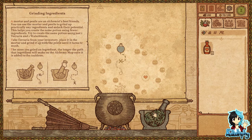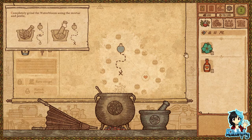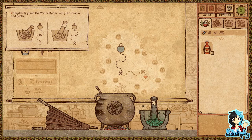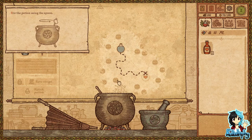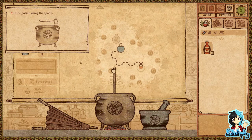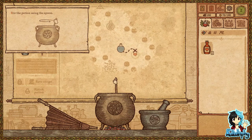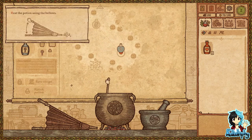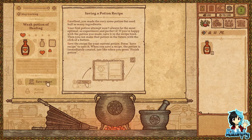Let's crush this up first. Add ground tereria to the cauldron. Ah, there's the winter bloom — I have to do it one by one. I'm making a lot of mess back here. Ah, clever. Heat the potion using the bellows, and voilà. Save the recipe. You made the very same potion but used half as many ingredients.